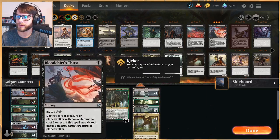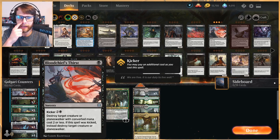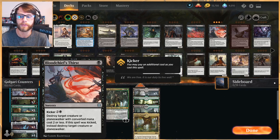As removal, we have Blood Chief's Thirst — a great card. It's a sorcery for only one black mana. You can kicker it for an extra three, and if you do, you destroy target creature or planeswalker. If you don't, it has to be a creature or planeswalker with converted mana cost two or less. Thankfully that's okay for us because we're actually pretty quick, so it's fine just to clear a path and get in for some damage.